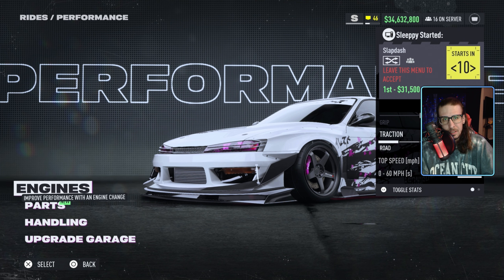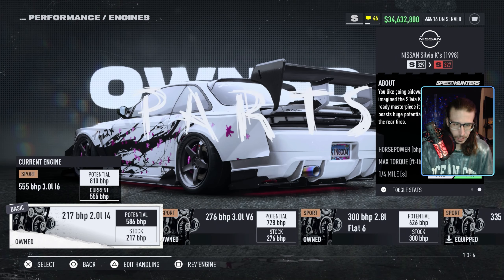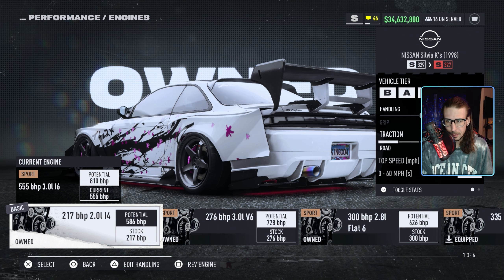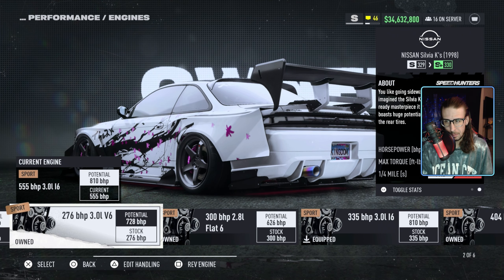We have two engines that are tied, trapped at the same speed, but one has a top speed of 10 miles an hour faster. So I'm going to pick that one. So everything is 329, top of the S class. The winner is going to be the first three — there's two 3-liter I6s right here. It's going to be third from the end. That is the one that tied with the basic engine, the 2-liter inline four — both trapped at 195 miles an hour. The reason I picked the 3-liter I6 is because the top speed on this one is 207, here to 217.